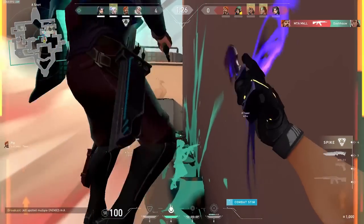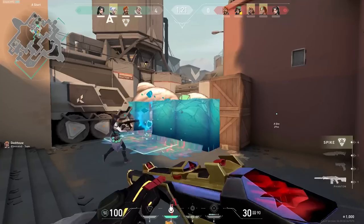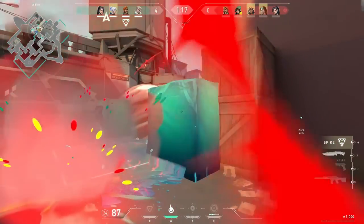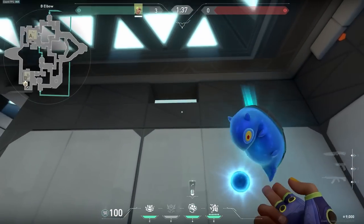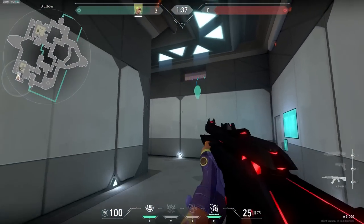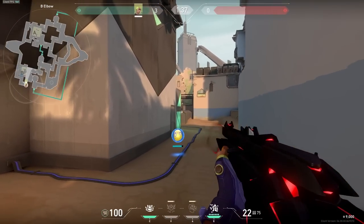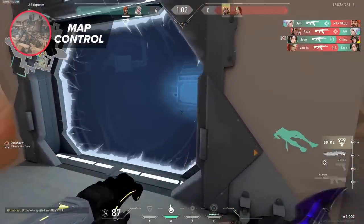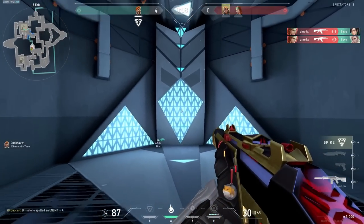For B-site, a lot less has changed, but the changes have a very high impact for defenders and attackers. The defenders' spawn entry into B-site has now become wider as well, making it easier for defenders to funnel out into the site. This is further shown with a new window change near Elbow, which allows utility to be thrown to retake the site. Overall, all these changes are good for the map since before, taking sites and retaking sites was almost always one-sided. Map control has changed, so areas like showers and A-short have become more attacker-sided, and areas like B-long and hookah have become more defender-sided.